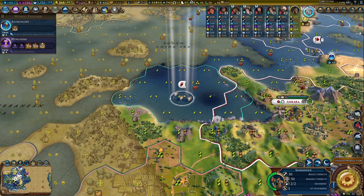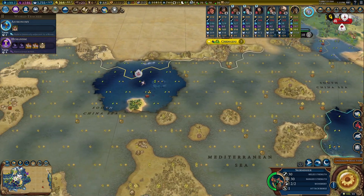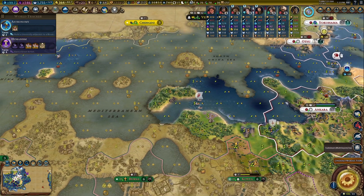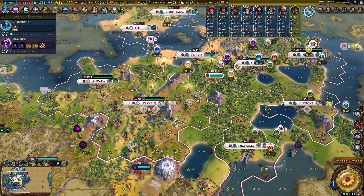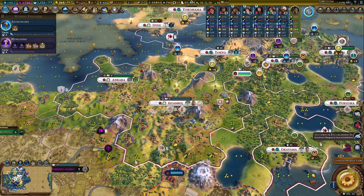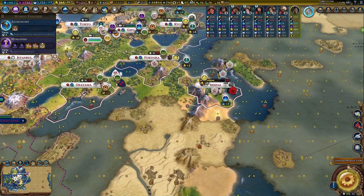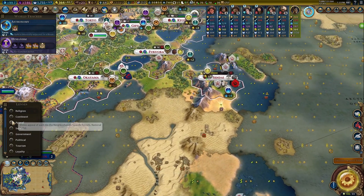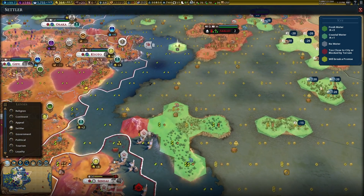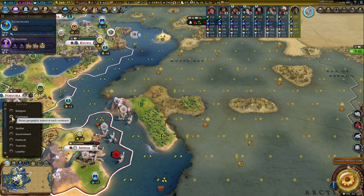Let's take a few minutes and take stock of where we stand right now. I have a good amount of faith stockpiled, and I want to think about building more settlers, or whether I have any more settled spots I can make good use of. Let's take a quick look at the settler lens — I can put down a city right on that jungle tile; it's a different continent.